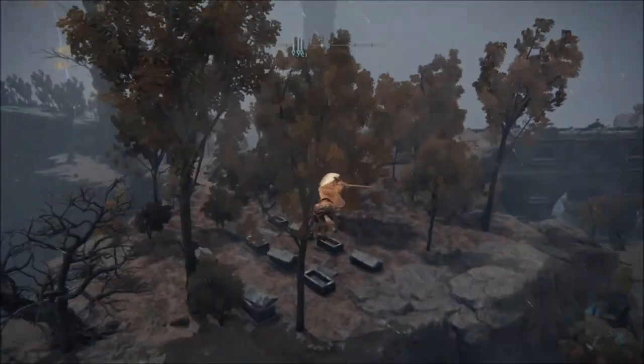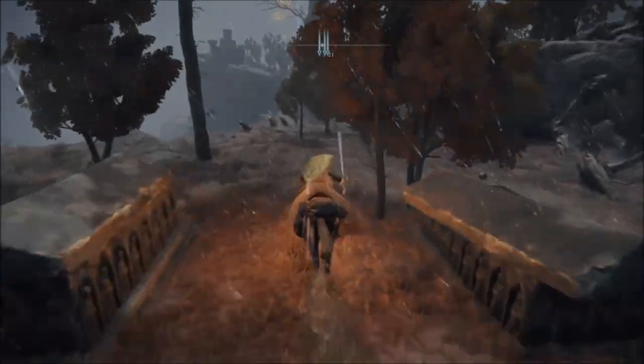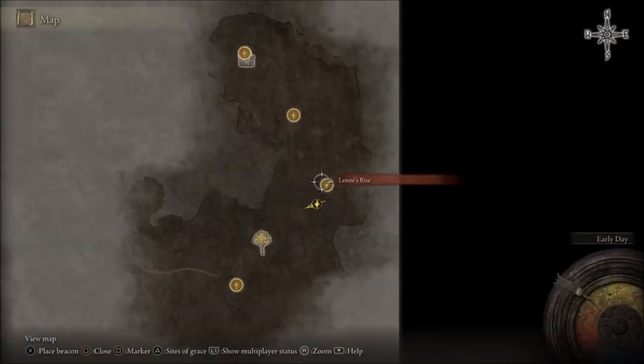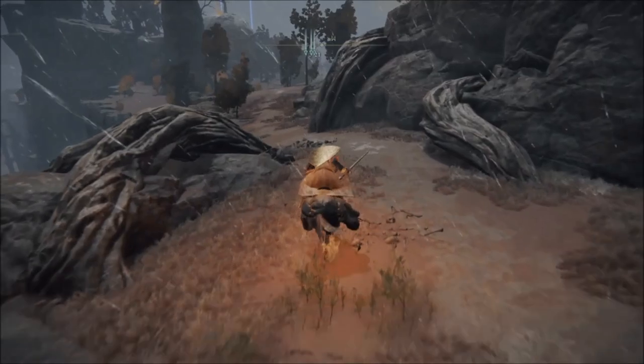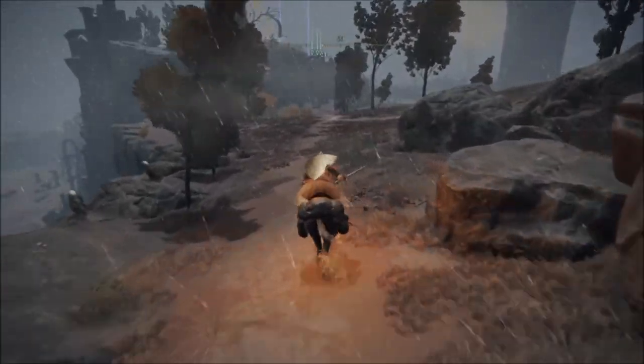We're going to go and get it. We're going to come this way — there's going to be a boss in there but we are going to try to ignore it, because he's very strong. He's a boss area so he will one-shot you. We're going to try to stick to the left.